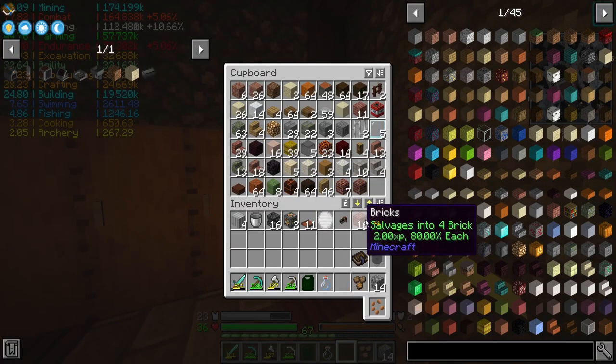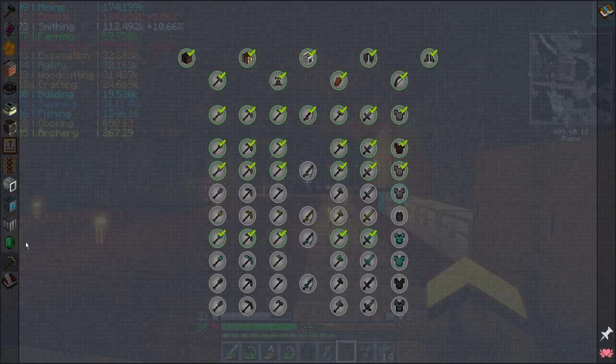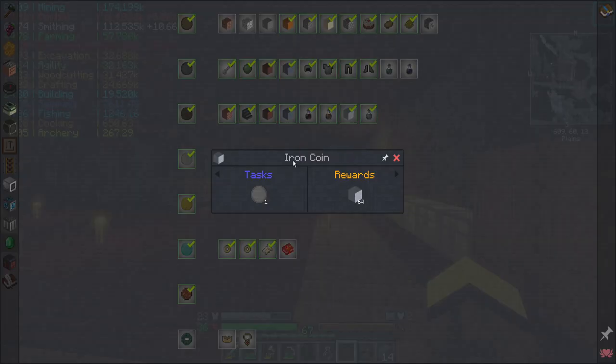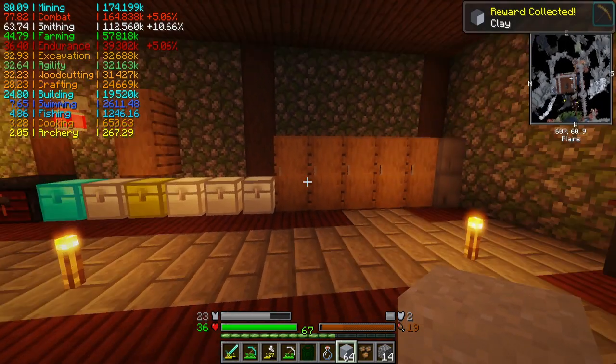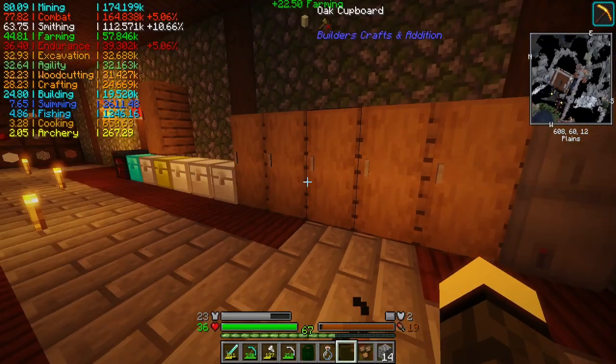Let's go ahead... bricks put away. We have this iron coin — I should go ahead and look at spending this. Random ingot material, ingot material choice. Sure, why not? A pack of clay blocks — it's not a bad thing to have.